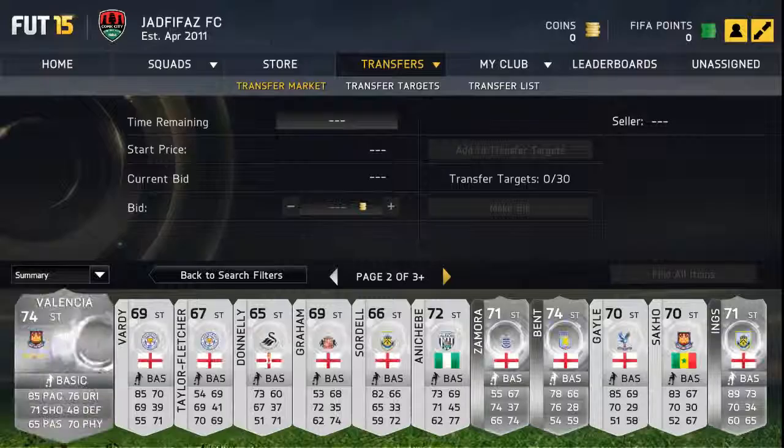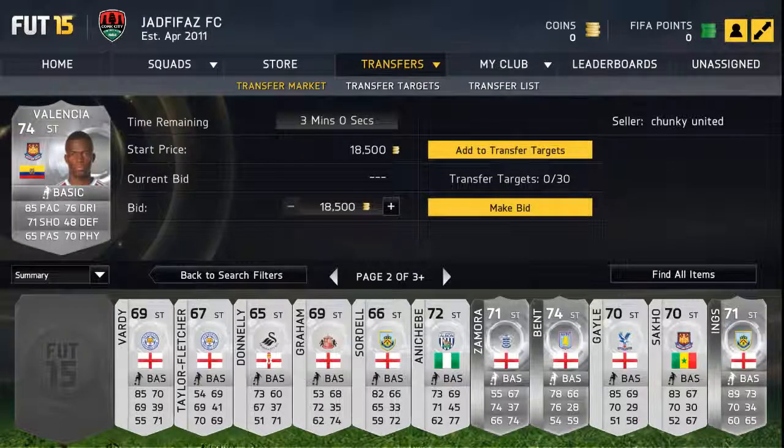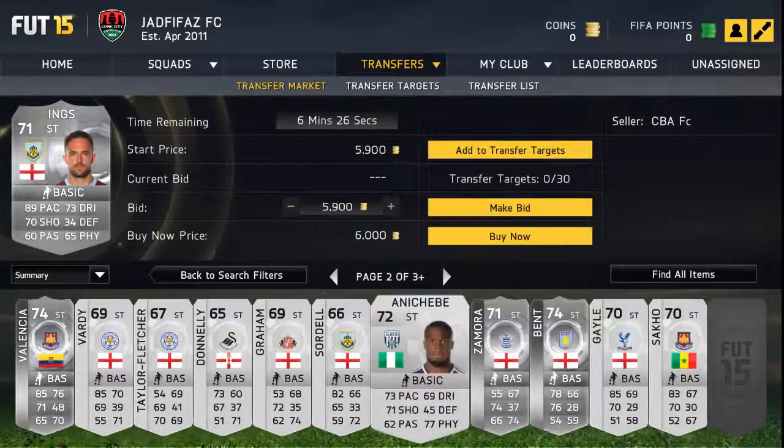Valencia is another pacey striker in the Premier League — 76 dribbling, 71 shooting, 70 physical. Absolutely incredible card, he'll probably be going for like 50k next year. Danny Ings has 89 pace and is only going for 5k — that's probably not even his most expensive card. This guy will be pretty good to sign, especially when it comes to making profit.